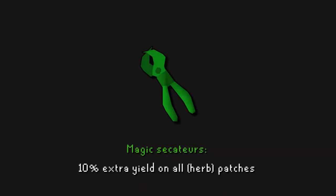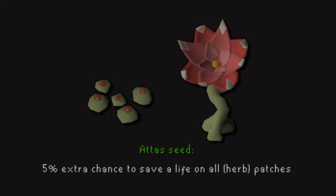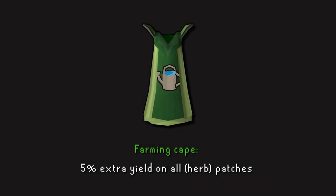Magic Secateurs will yield an extra 10% on all farming patches. Plant an Attas seed at the farming guild to get an extra 5% chance to save a life on all farming patches. The farming cape will also yield an extra 5% on all farming patches.